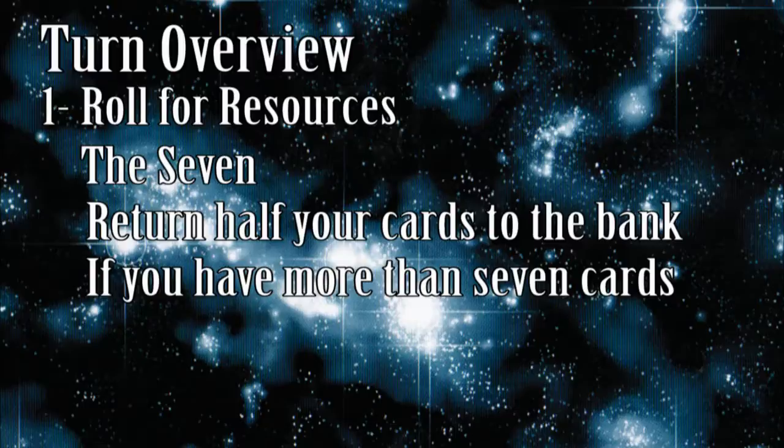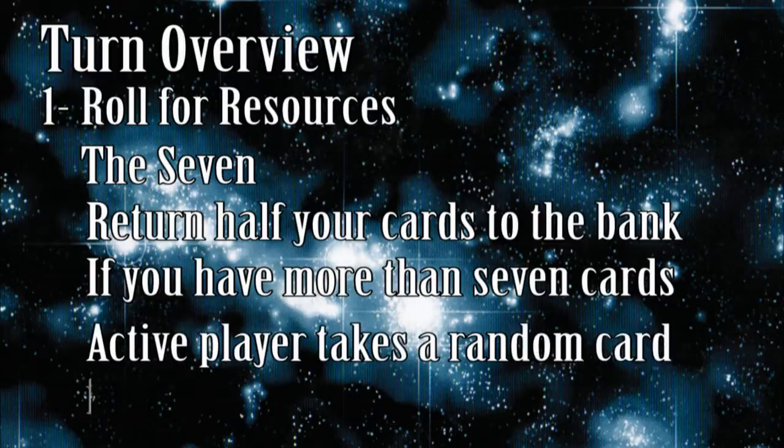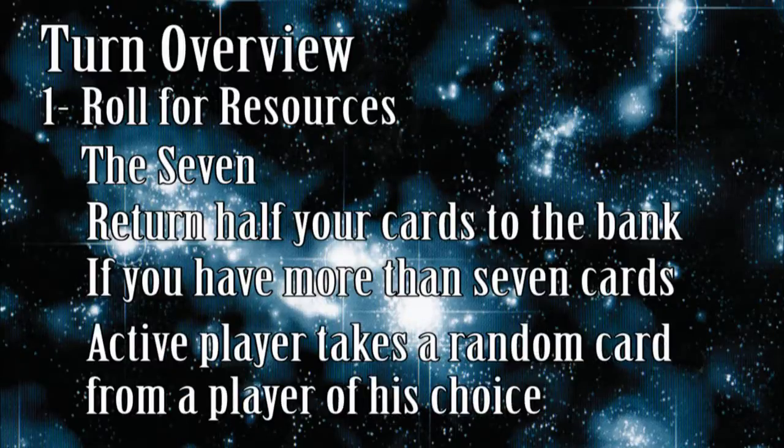A player with eight cards would lose four, whereas a player holding nine cards would also return four cards to the bank but keep five. As a reward for bringing in the tribute, the player that rolled the seven may take one card, at random, from a player of his choice. A player who's holding seven or less resource cards doesn't discard any, but can still have one stolen by the player that rolled the seven.